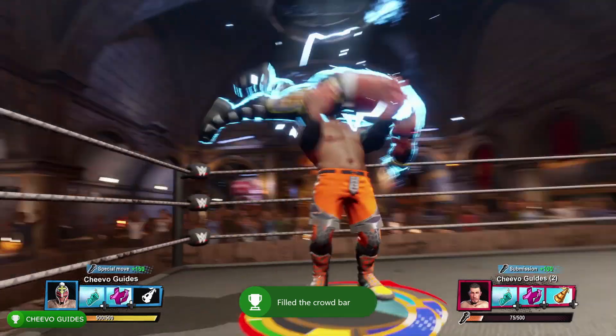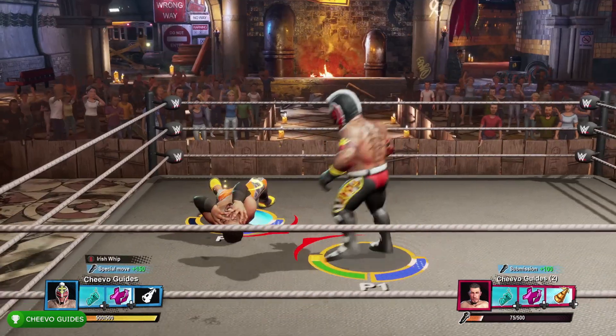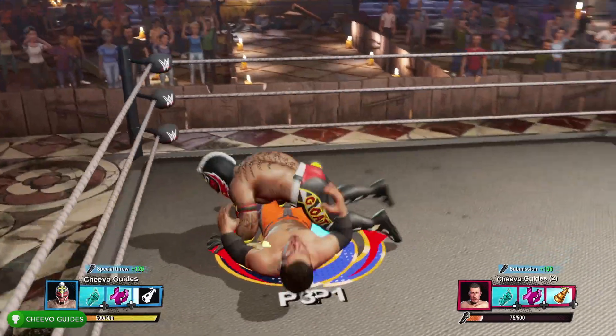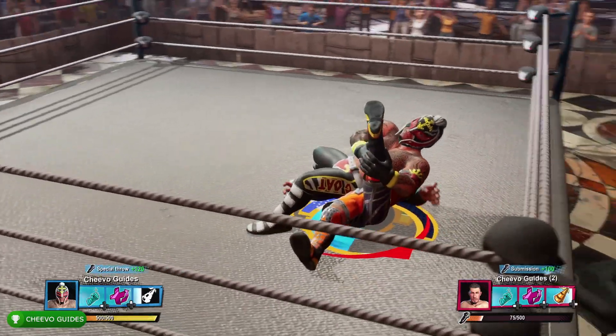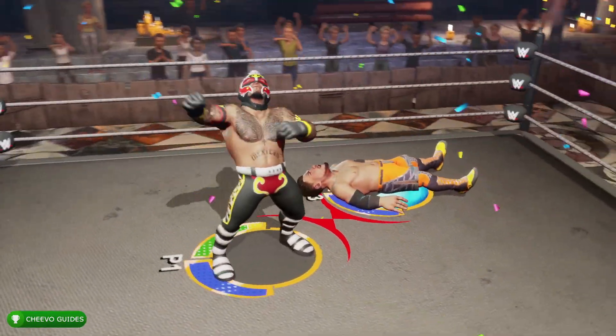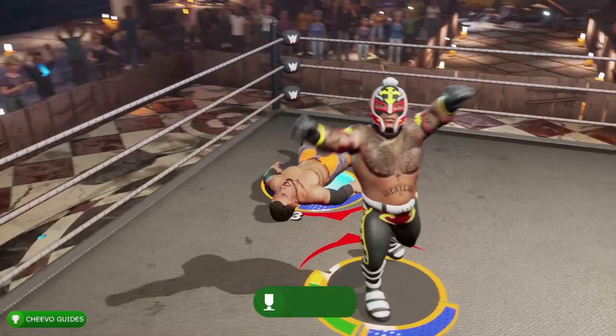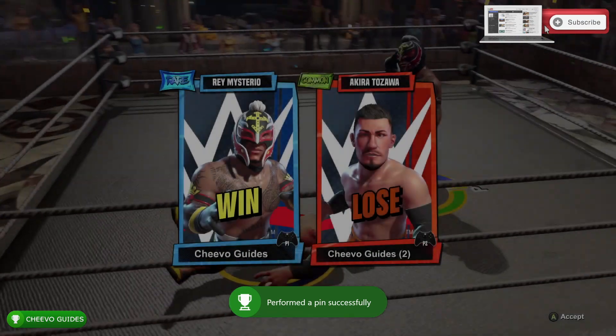You'll earn 50 gamer score for the charismatic achievement. If you haven't got it yet, you can also go ahead and pin your opponent by pressing B, and you'll get the achievement or trophy called 'I Won' for pinning your opponent for the first time. However, more than likely you do have that one already, since it's probably the easiest achievement or trophy in the game. Anyway, as always I appreciate you guys tuning in — if you enjoyed this video, please leave a comment and don't forget to like and subscribe.